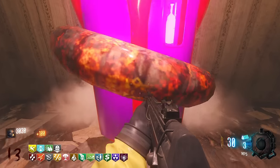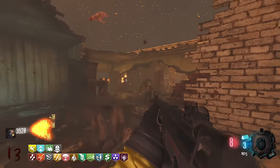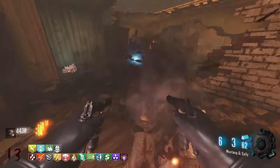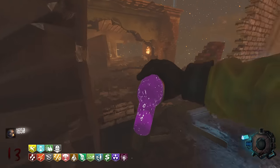Incendiary Brandy — chance to ignite zombies. It's a damage perk. Zombies killed off by fire can explode. It's kind of like an extension to PhD.